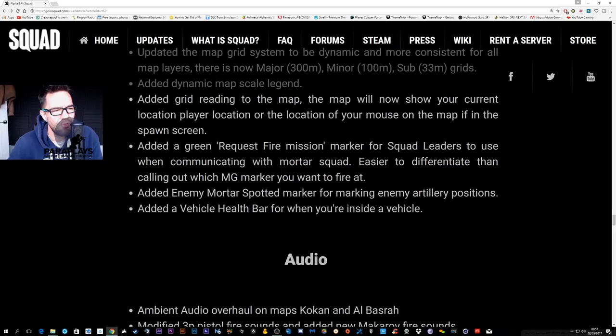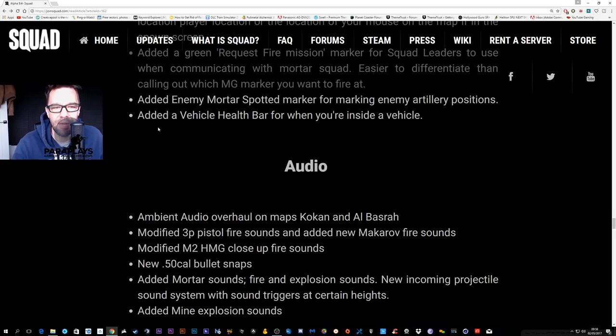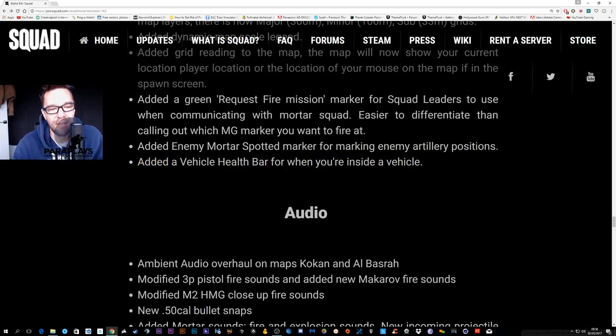They've also added a green 'request fire mission' marker for squad leaders to use when communicating with mortar squads. The squad leader puts down a marker, tells the mortar team the distance from the pit to the impact point, you dial it in — jobs are good. But your mortar pits will need protection. They also added a vehicle health bar for when you're inside a vehicle — that feels arcade to me, I don't want that, it's not realistic.